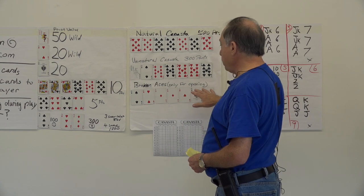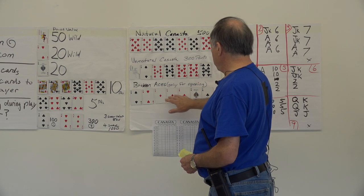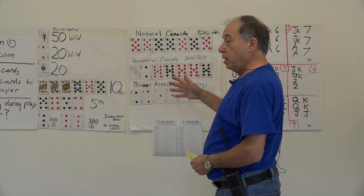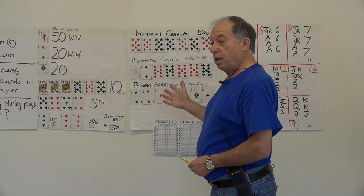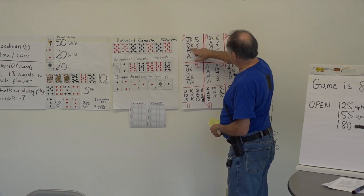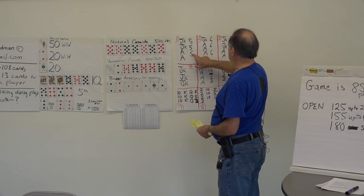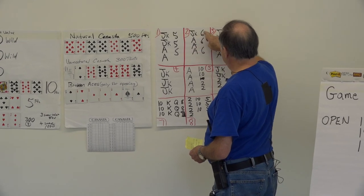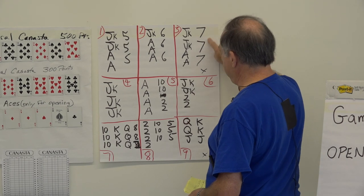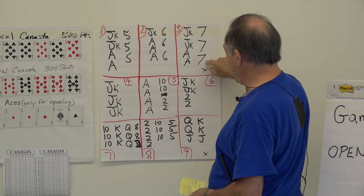The only time you can use broken aces is when you're opening. You can open with two deuces and three aces, and you always need a clean lay of three of a kind. For example, Joker, Joker, Ace, Ace, and three fives — that's a good opening. Joker, Ace, Ace, Ace, and three sixes — that's a great opening. You never open with three sevens, because once you put the sevens down and don't make it, it's minus 2,500 points.